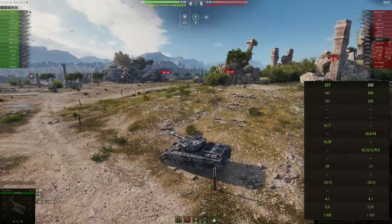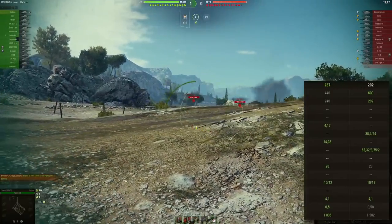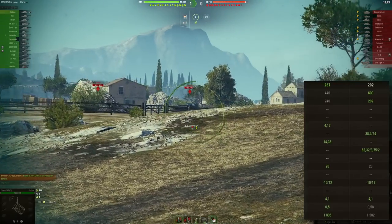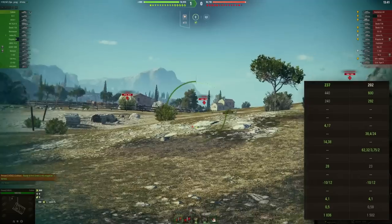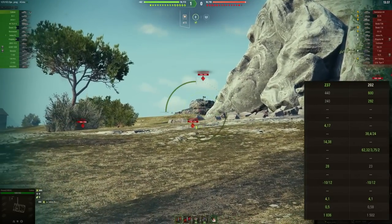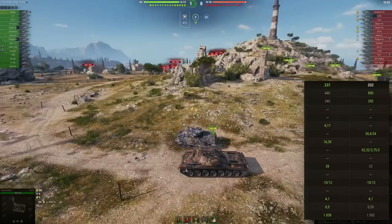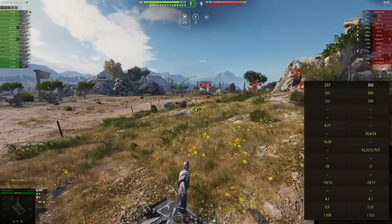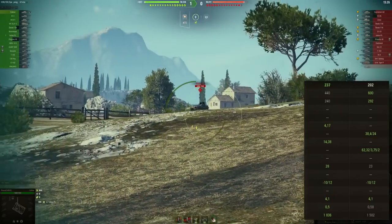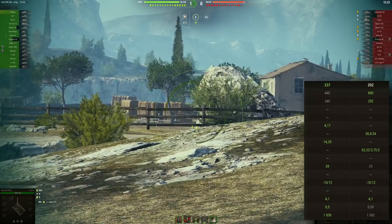This is the biggest difference. While the Caliban has the auto-reloading gun, the Gonzalo comes with a single shot — the most standard, most common gun in the game — with 440 alpha damage and 240 millimeters of penetration. That is quite high for a tier 8 premium heavy tank. Usually those get around 220, 225, 230 — 240 is quite a 2022-ish standard penetration.